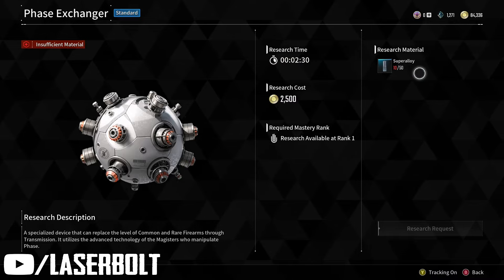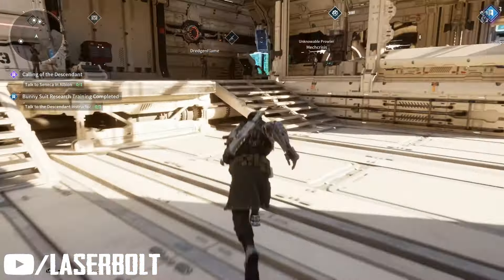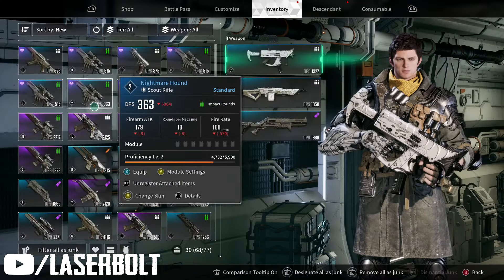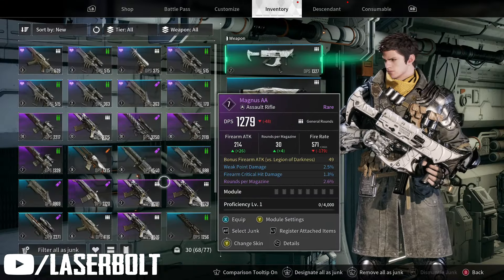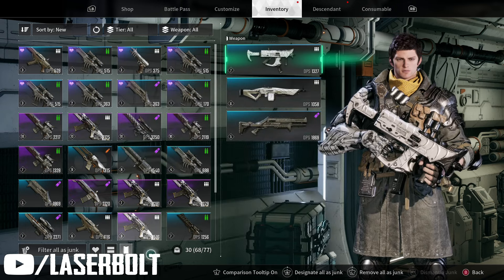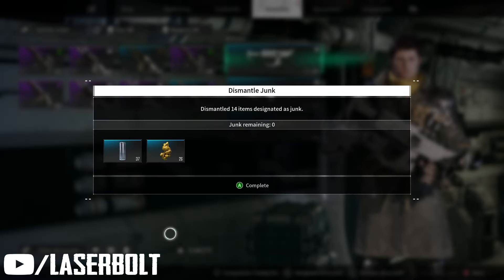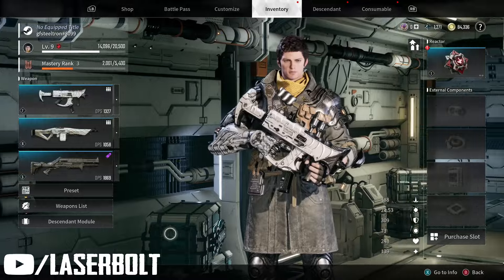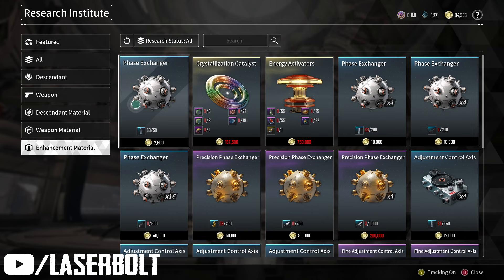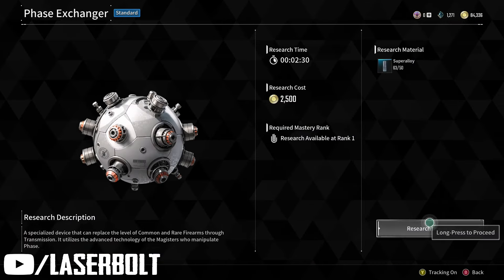It says I need Super Alloy and research material. This is very simple — you look into your inventory and you're going to see all the different weapons that you have. You're going to dismantle them. This is an important tip: when you are starting to play the game, you've got to start dismantling things, because the more you dismantle, the more materials you're going to get. For the sake of the video I already dismantled a few guns, so I have enough components. Come here, go into the materials, select Phase Exchanger — we've got 63 out of 50 — and we're going to do a research request.